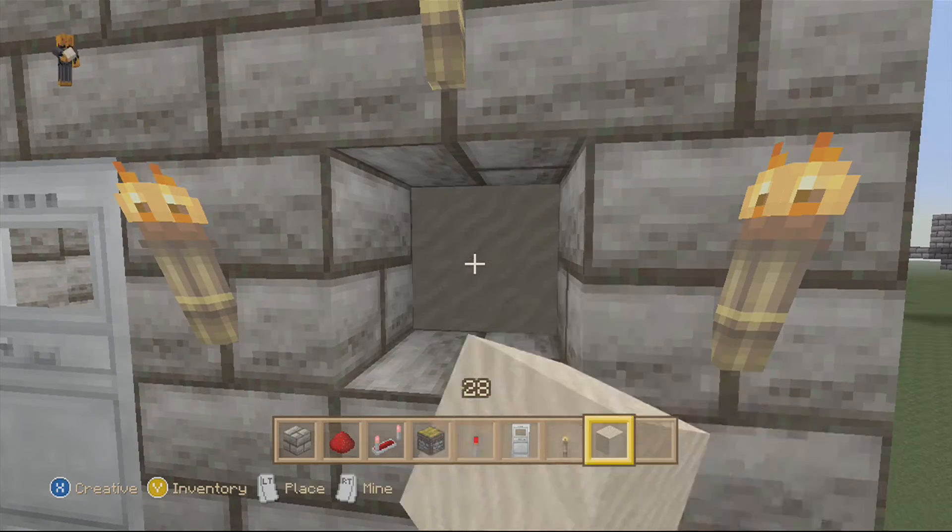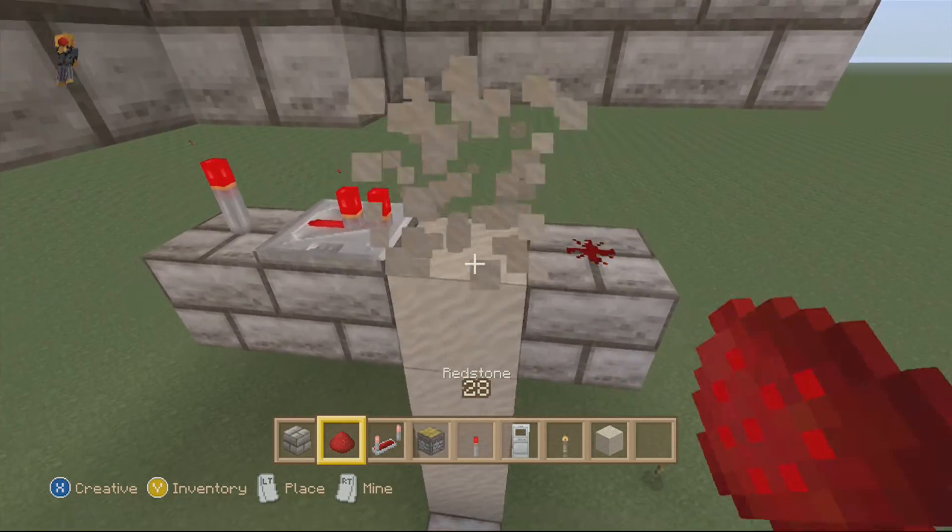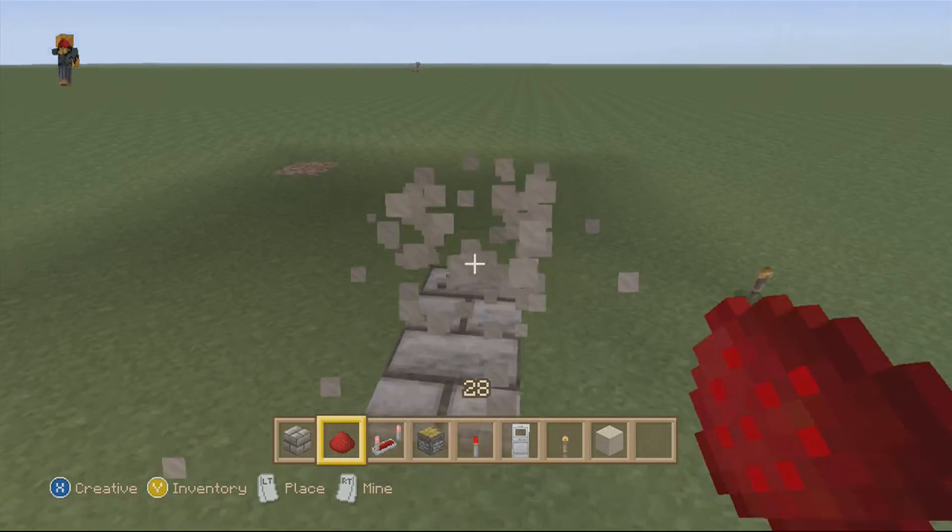And now, if you go ahead and pay the 5 sand — 1, 2, 3, 4, 5 — and there you go. That part works.